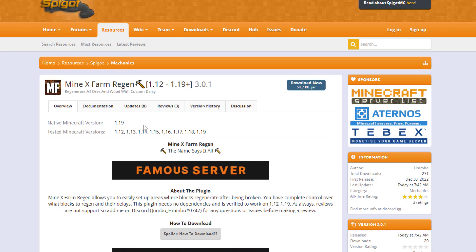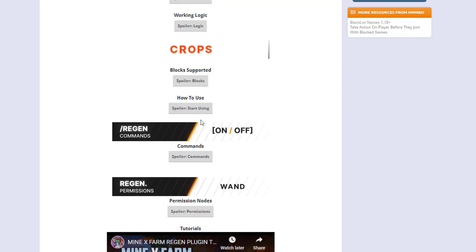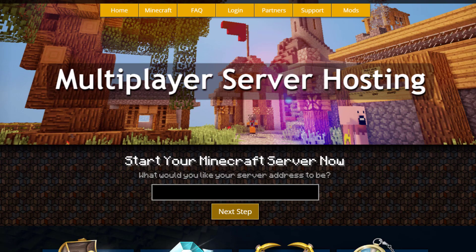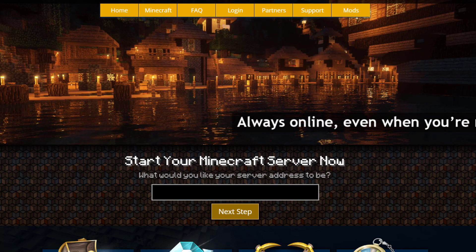Here on the Spigot page you can see it's updated from 1.12 to 1.19 and all the information is here. It's overall a fantastic plugin, but if you need a server to host it on check out serverminer.com for the best and cheapest hosting around. That's it for me — subscribe, like, comment, and I'll see you next time.